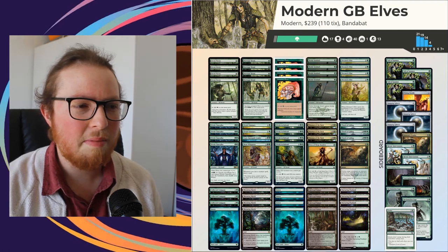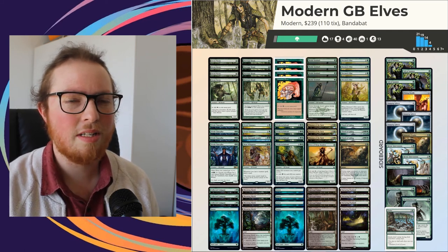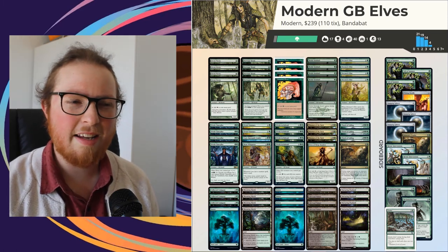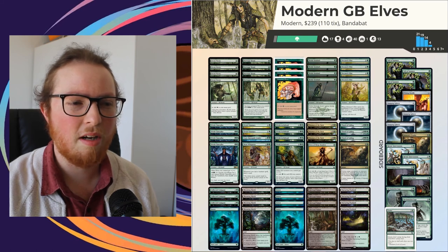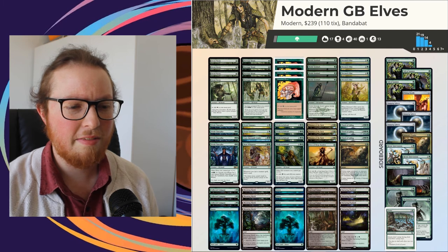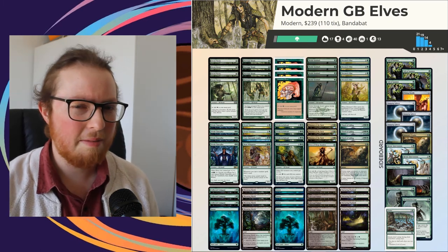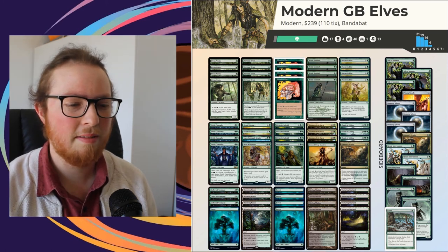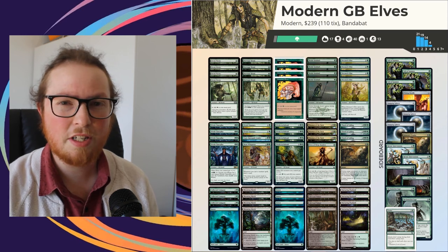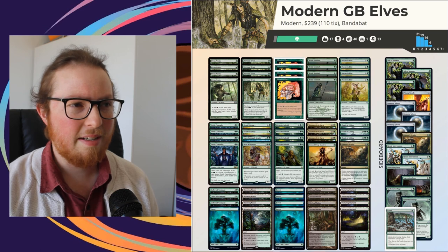Dredge felt like a hard matchup. I used to run Leyline of the Void in the deck but it's only really good against Dredge right now - there's not much else abusing the graveyard in the current meta - so I opted for Scavenging Ooze instead for graveyard hate on a creature, but it felt like really weak graveyard hate. Maybe I need more in the sideboard to fight graveyards harder. We beat Slivers, which was fun - had to do some fun math to get there. Against Eldrazi, they produced really big threats and Chalice on one wrecks our deck. We have Reclamation Sage and Assassin's Trophies to deal with Chalice, but it slows us down so much when they land it on turn one.